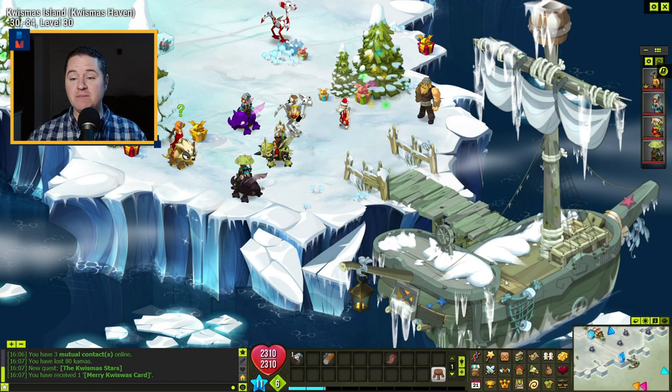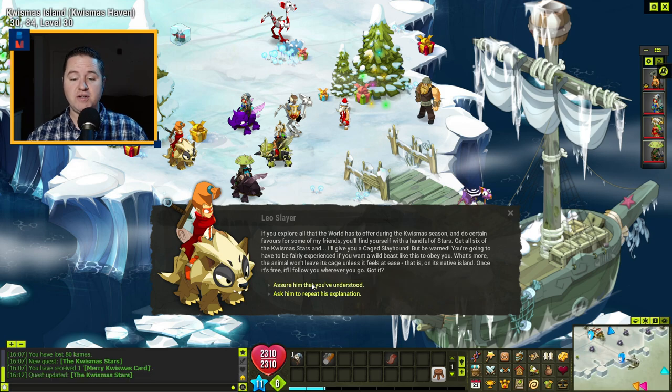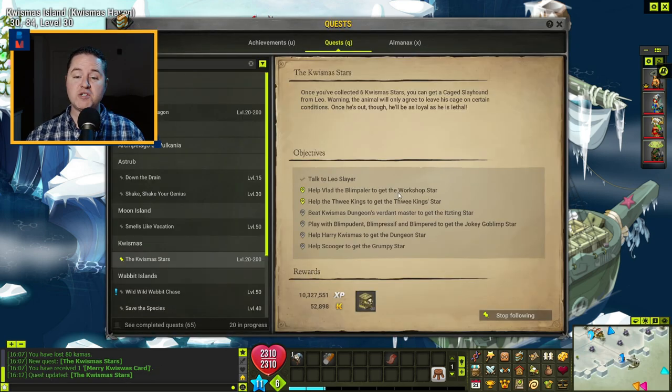The first thing you have to do is pick up the quest. As soon as you get here to Quissmas Island, you're going to talk to Leo and find out more about the Quissmas Stars. Assure him that you understood, and there you go — you now have the Quissmas Stars quest. Basically, each one of these markers represents a star that you have to get.